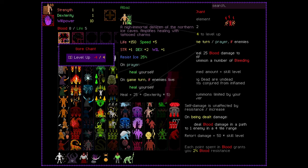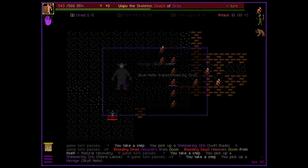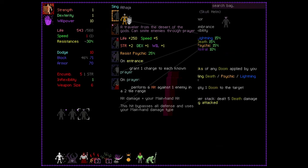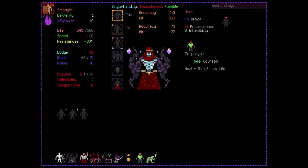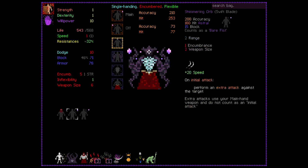The Al-Baz, which heal every turn — this makes them great for blood magic, more on that later. The Al-Hajah, which gain prayer charges on entry. When something happens on entry, it means it happens when you first enter a level. Extra prayer charges are great if you rely on your god for extra minions, for example.